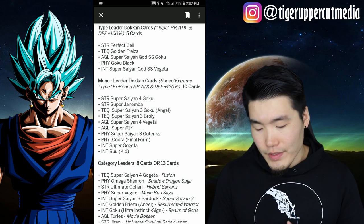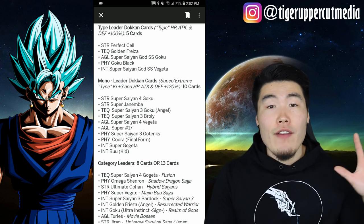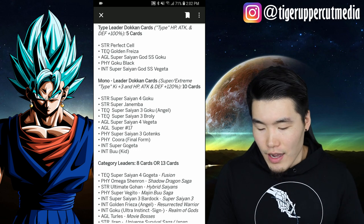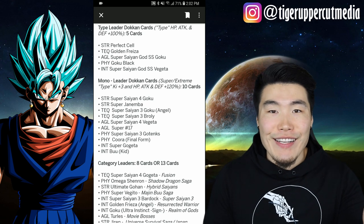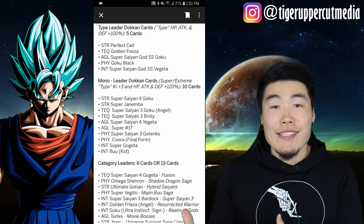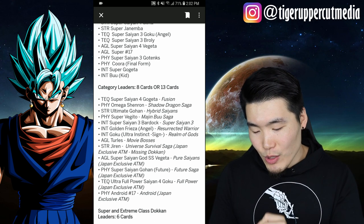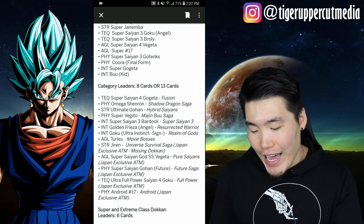And now we have the 120% monotype leaders. There were 10 of them — 5 for each Extreme and Super type. I'm not going to go through the whole list, but there's SSJ4 Goku, SSJ4 Vegeta, Final Form Cooler, INT Kid Buu — and how can I forget, Super Saiyan 3 PHY Gotenks, my favorite 120% lead. In my opinion, still the best 120% lead overall, but that's just me. Anyways, that's a side note. Moving down, we have the category leaders, and this is where the major difference between JP and Global comes out.